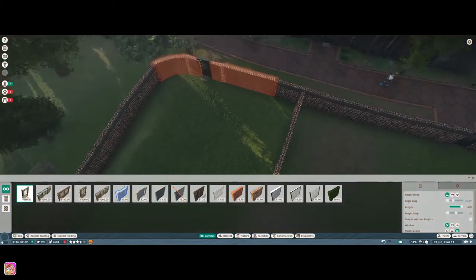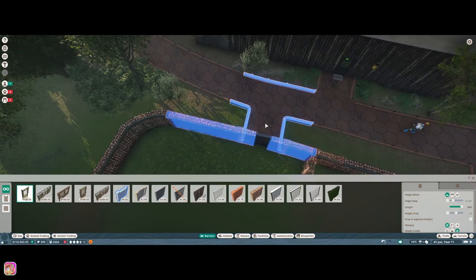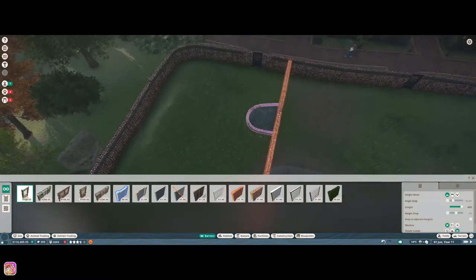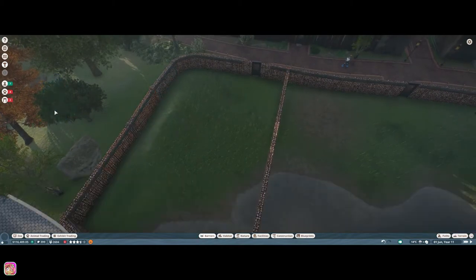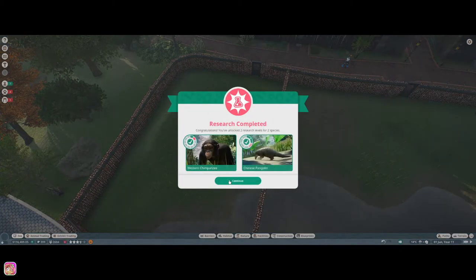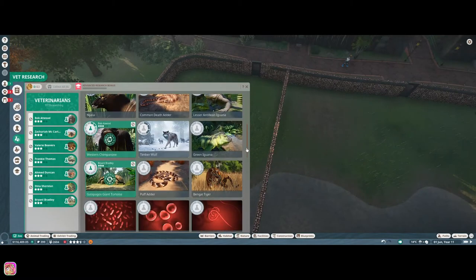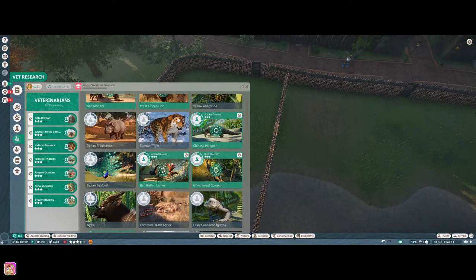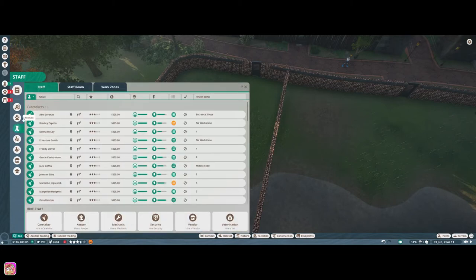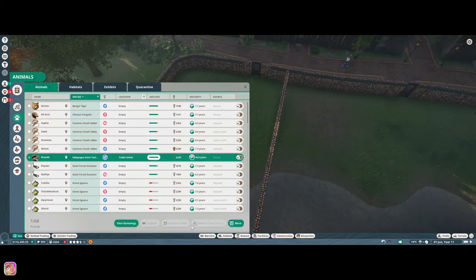It had to move closer - all right, we'll put it right there. Awesome, so this will be for the tortoise. I've got the vets on a lot of these - you'd think some of these would be done by now. I went ahead and trained a lot of the staff to a higher level so they can get things done faster. Let's go to Animals - I want to bring in the Galapagos giant tortoise.